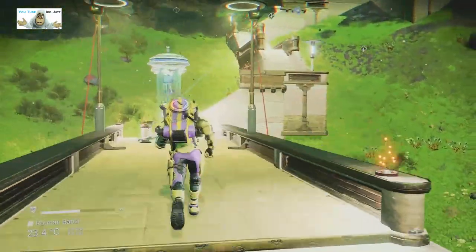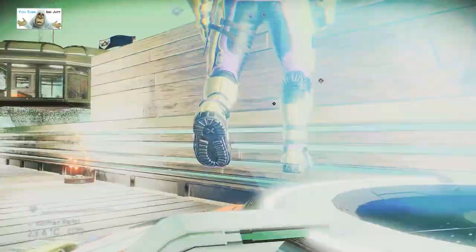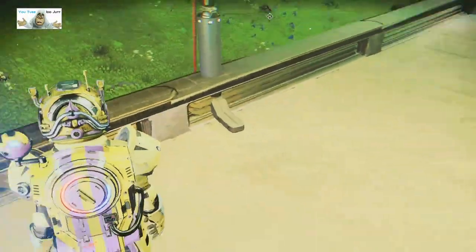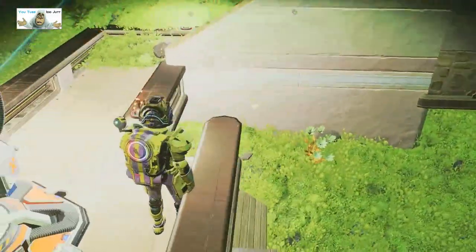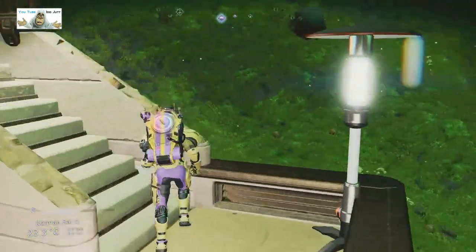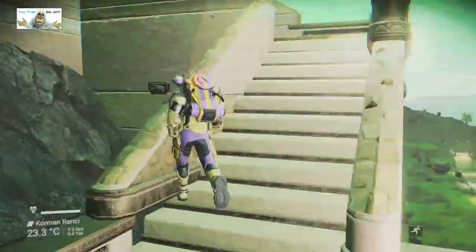Coming up to that teleport that was down there — it should take me up onto the flight deck. Just check it to make sure. There you go — so it's this one. Get back down again. That goes back out to the beach. Let's get round here — bit of a tight squeeze — and carry on up the windy stairs.